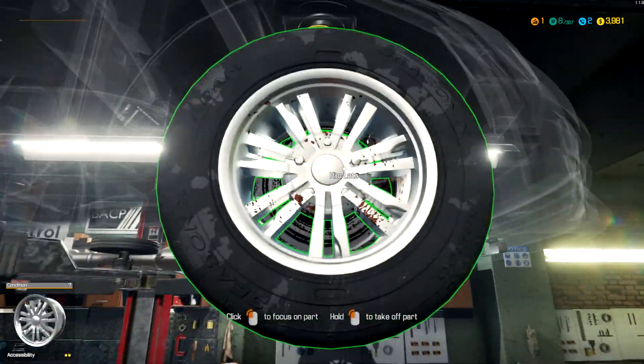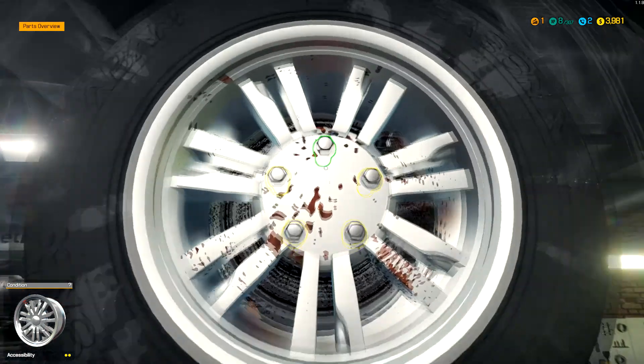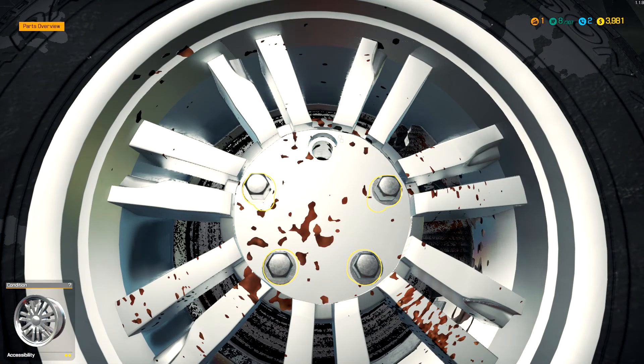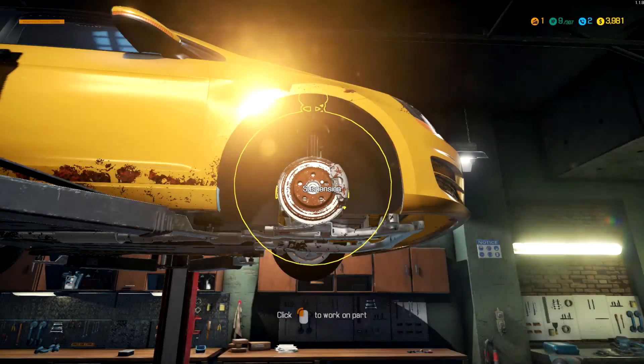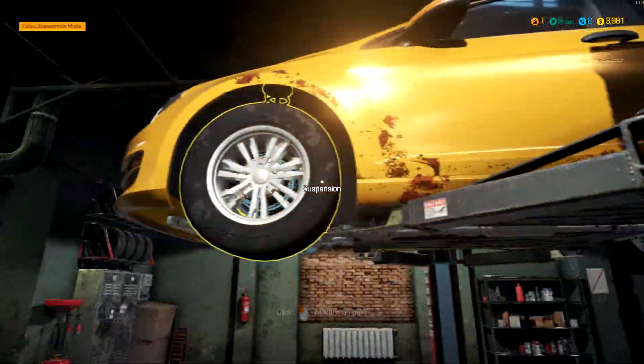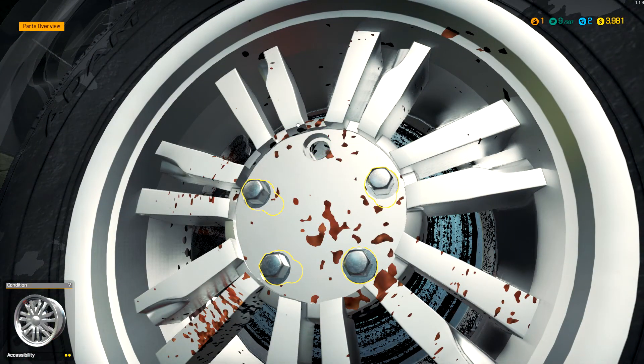It's a little hard to get used to, I'm still learning. You hold it and just take these out - you don't have to spin the mouse wheel like you did in My Summer Car where you had to find the right wrench. Okay, tires off. Let's take all of them off because they were all bad.